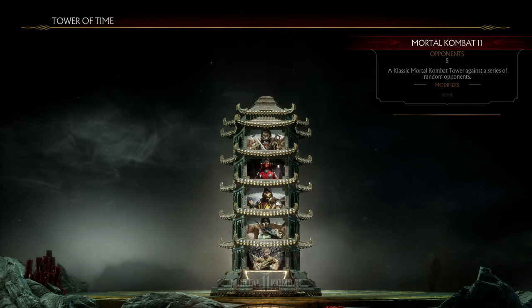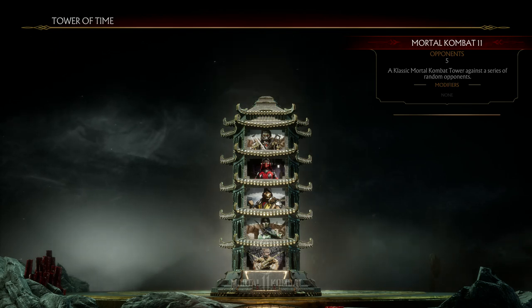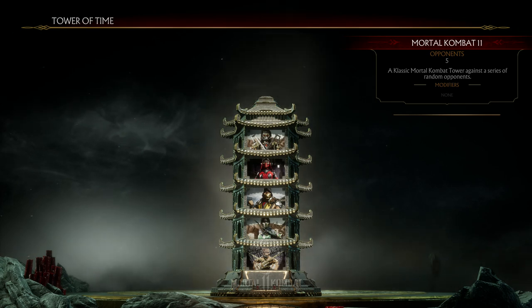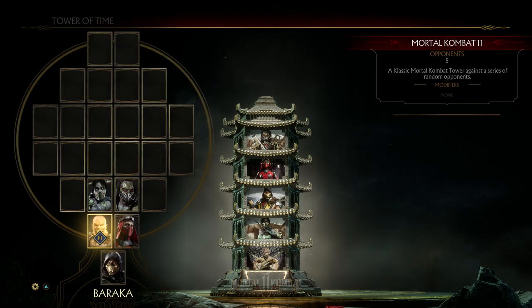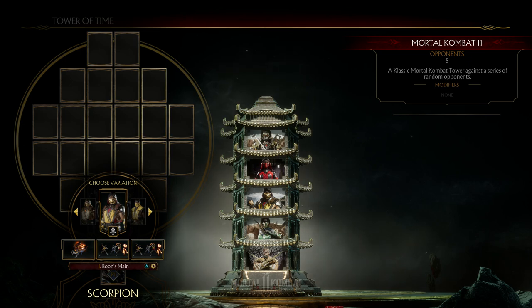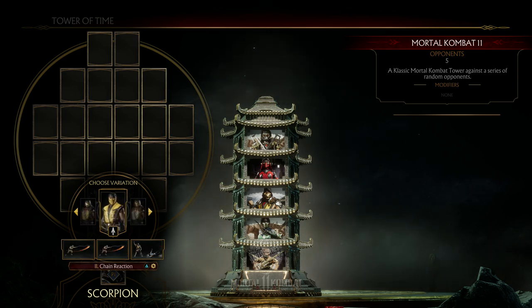Hey, what up guys, it's Mr. Osprey. In today's video I want to talk about Scorpion in Mortal Kombat 11 and give you a guide for Scorpion. I want to cover seven topics: Scorpion's normals, his strings, his regular specials, his punishes, his variations, anti-airs, and finally the meta. By default Scorpion comes with three variations: Bone's Main, Chain Reaction, and Fire Breather respectively.